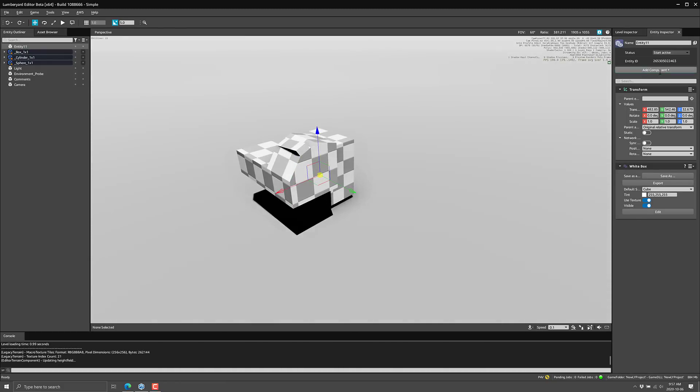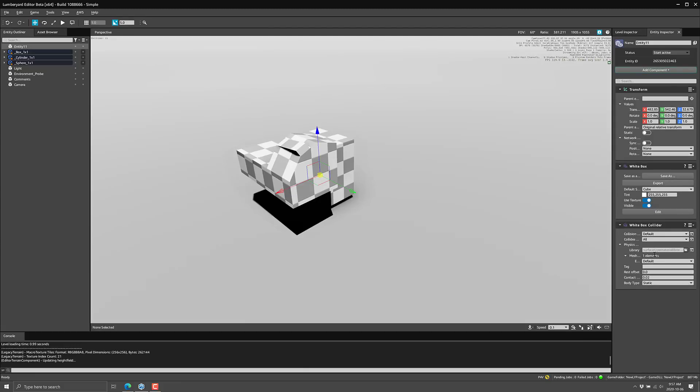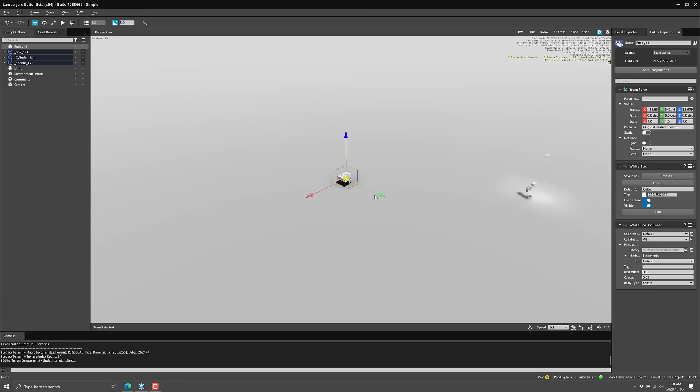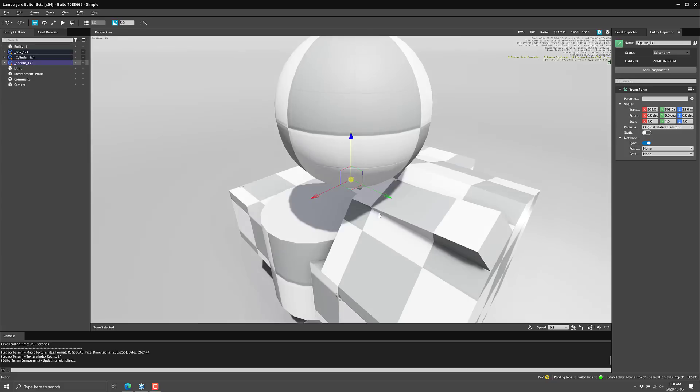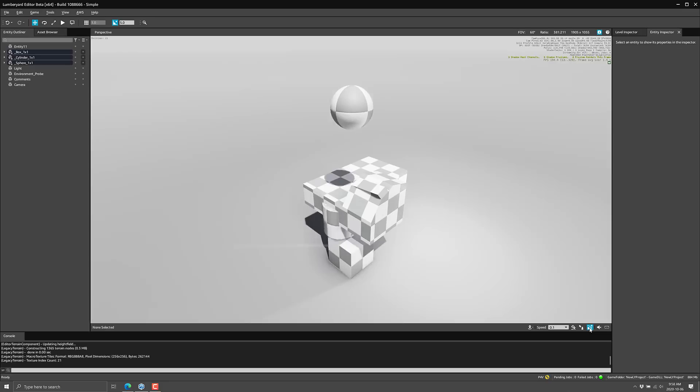Let's show off some of the physics functionality as well. Let's go back to the white box and add a white box collider on this entity — pretty straightforward. Now let's move this into our scene. I'm going to grab the sphere and frame that up, then move it up. There's physics attached to this already, so we'll go ahead and drop it. Here physics simulation is running, and you can see my white box level has physics built around it and it interacts accordingly. Some pretty cool stuff there.